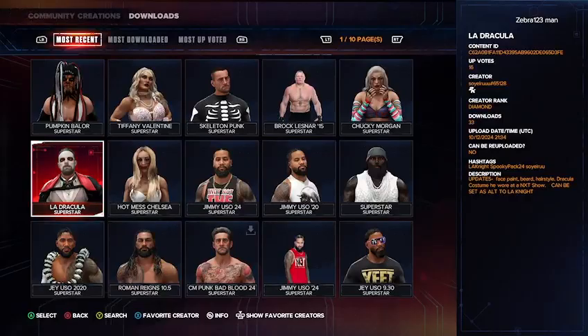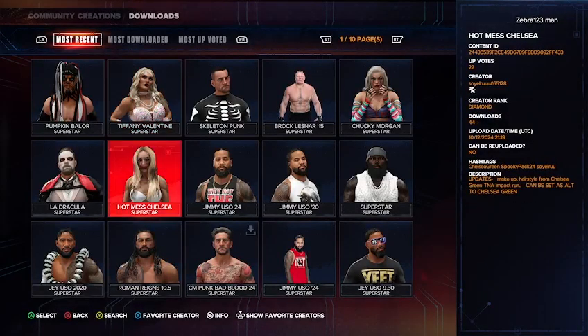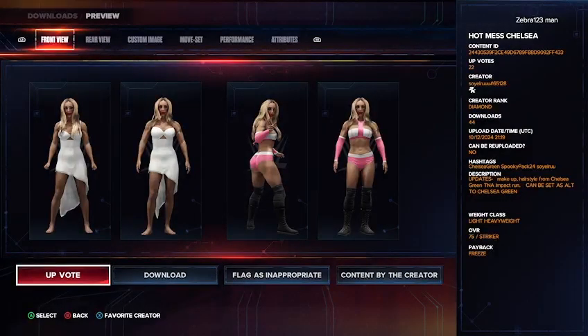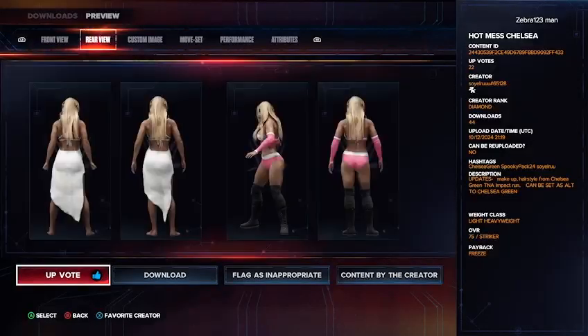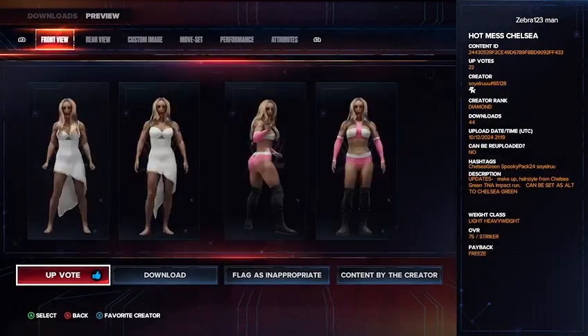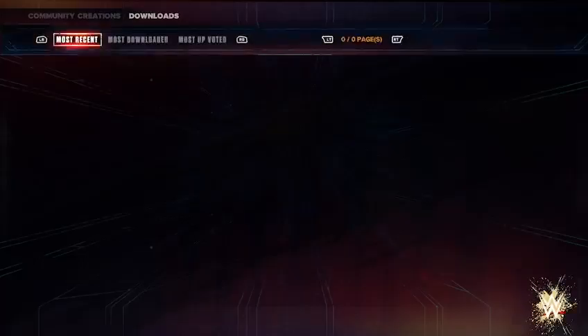The next attire is the Hot Mouse Chelsea Green attire — probably my least favorite just because it's simple, but still really cool. You have her actual ring gear on the right and the skirt dress on the left, with the actual makeup and everything. This is from her TNA Impact days and can be set as an alternate attire for Chelsea Green. The hashtags are Chelsea Green, spooky pack 24, or Soya Rue.